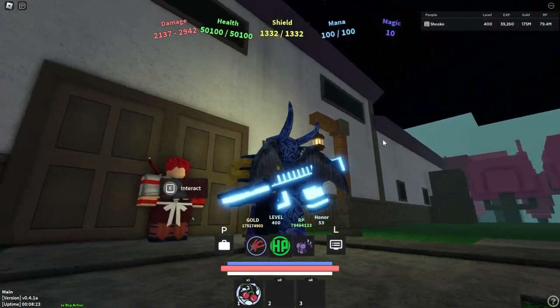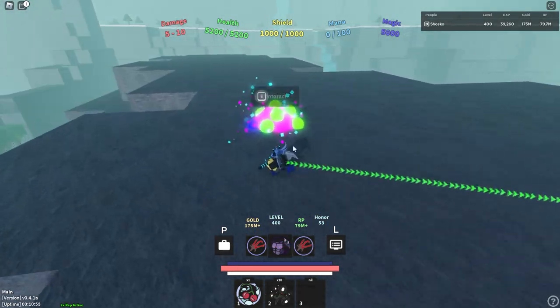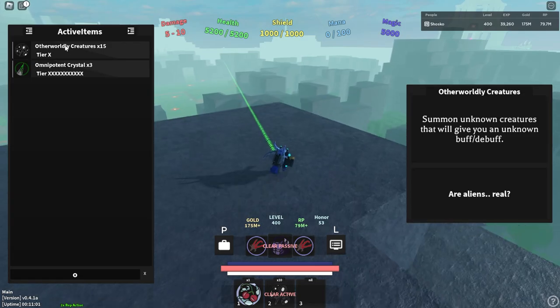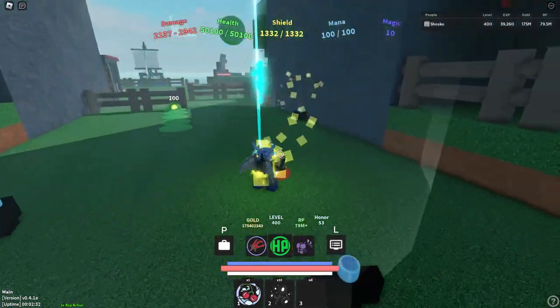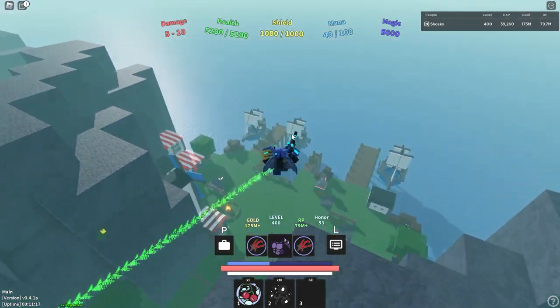Once you actually get the Railgun, what you then must do is get an otherworldly creature, which also comes from this meteorite. So by the time you get 50 meteorite elements, you'll probably have at least one otherworldly creature. Put it in your active slot, and then once you're in a battle, as long as the Railgun class is on and you use it, you will get the Death Ray class.